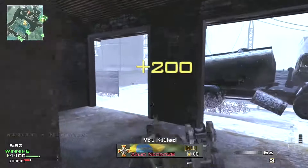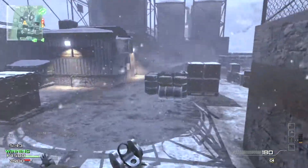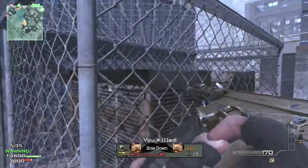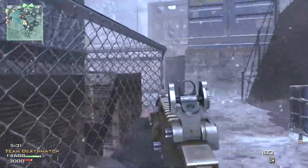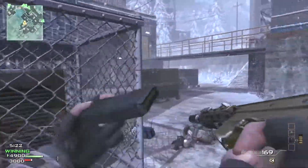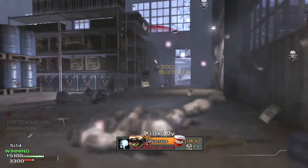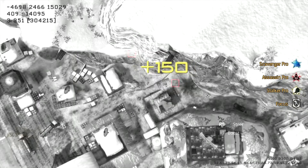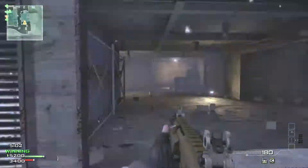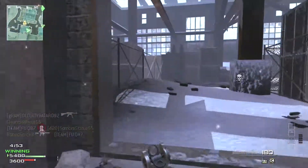U.A.V. online. Predator missile ready for deployment. Predator missile ready for launch. Friendly Predator missile inbound. Predator missile ready to go.